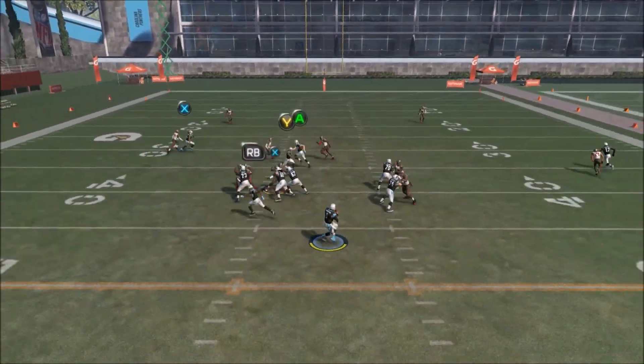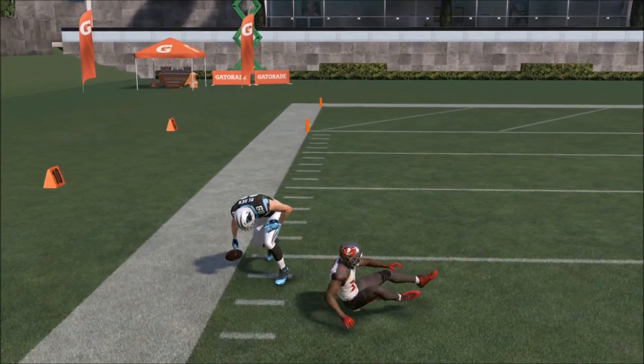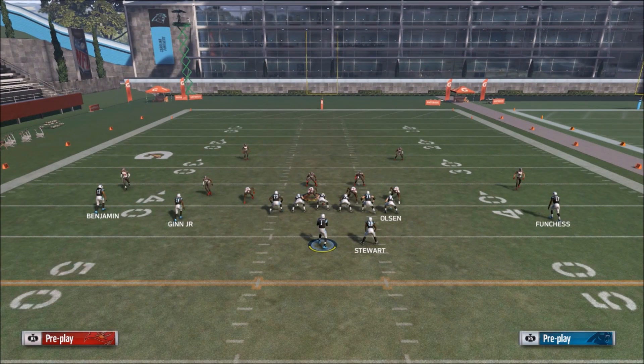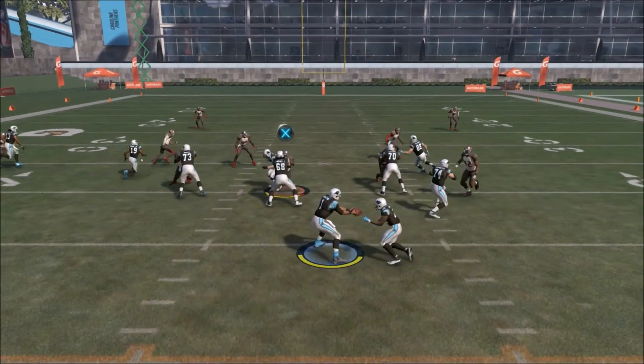Against man, the slant route is unbumpable so you definitely want a speedy tight end there with decent route running. Greg Olsen is obviously very good for that — someone like Gronkowski, Jordan Reed, or Travis Kelce. Preferably 85-plus speed and you should be good to go, because without a fast guy there a linebacker might be able to cover that slant.